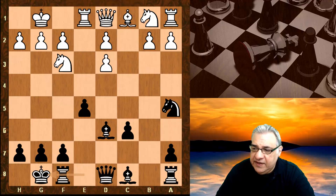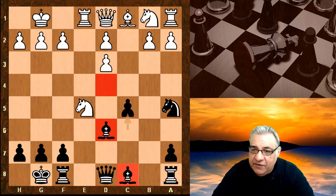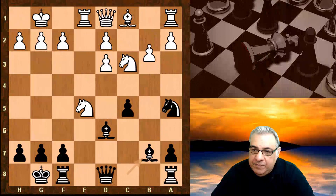This is practically forced — don't play f6, let white take on e5. The point is to clamp down on the d4 square. We've got the bishop pair and control over d4, so overall it's a very interesting situation for black.